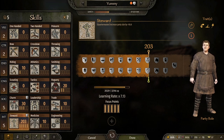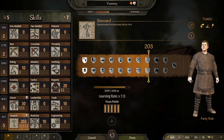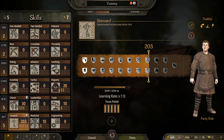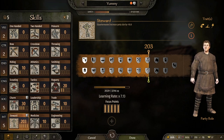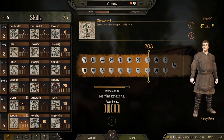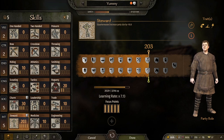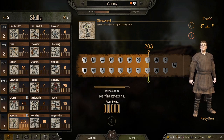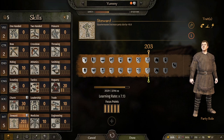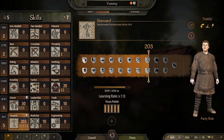Troop tier type makes no difference — you could have 100 recruits or 100 legionaries and it gives the same amount of XP no matter what troop type they are. A special thank you to Strat Gaming for testing that food consumption previously reduced Steward XP gains — that has been fixed and verified by Strat. So feel free to take the food consumption perks, as it does not matter anymore.